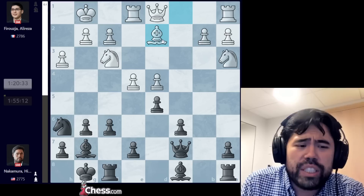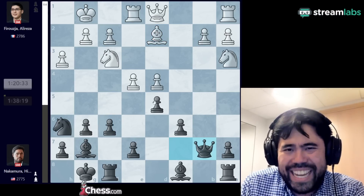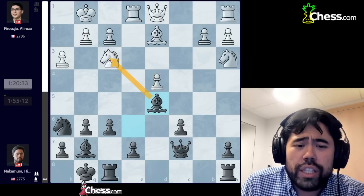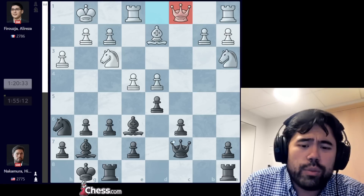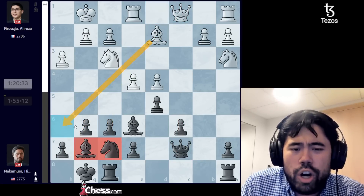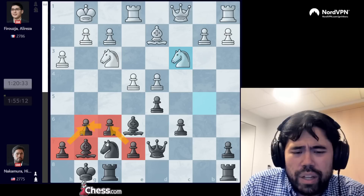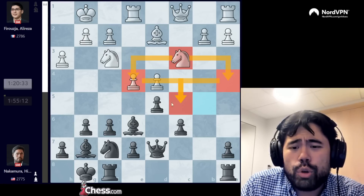After bishop d2, I go into my first real think of the game. After quite a bit of thought I end up playing queen b7. It turns out I probably should have played bishop to e6, creating the classic wooden shield in the middle with the bishop on d5. I didn't play bishop e6 because I was actually worried about the queen c1 move creating a potential right triangle for white, and after knight f7 I was concerned about knight b5, queen d7, and knight c3.